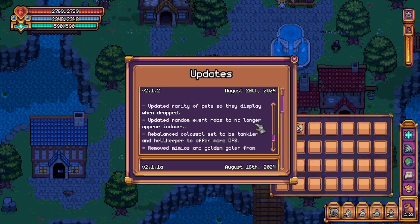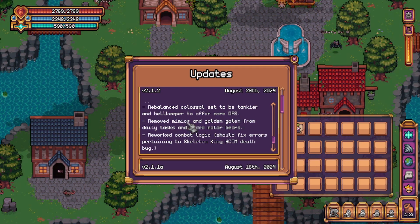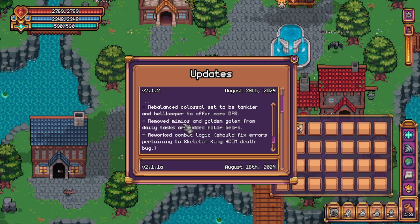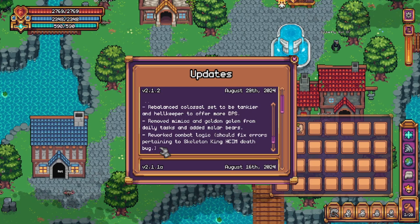Random event mobs will no longer appear indoors — this is great, we have a safe spot to AFK. Rebalanced colossal set to be tankier and hellkeeper to offer more DPS — while both of these changes are good, I wanted to add a note that I believe the real issue with melee is getting to the point of being able to equip these sets in the first place. Mimics and golden golems have been removed from the daily tasks and replaced with molar bears. And last but not least, reworked combat logic should fix errors pertaining to the skeleton king hardcore iron man death bug — I think the devs had fun with this one figuring it out.